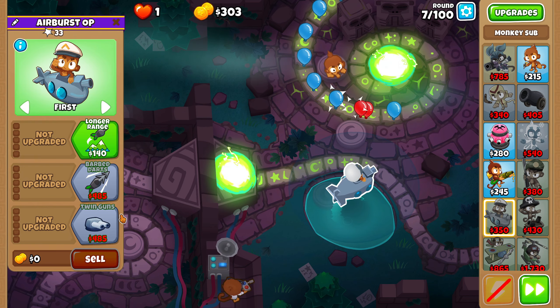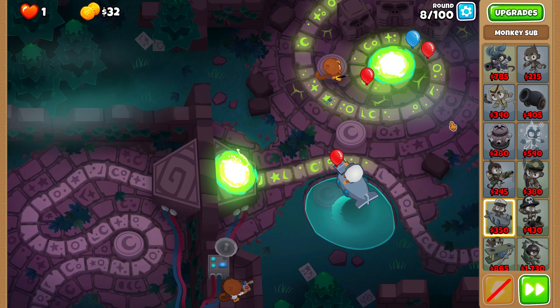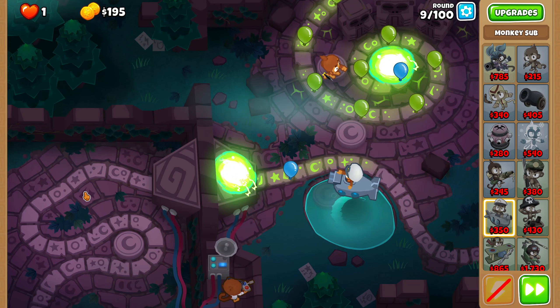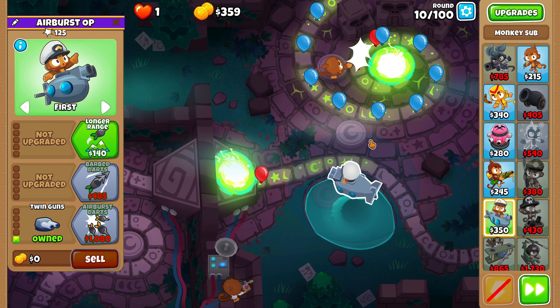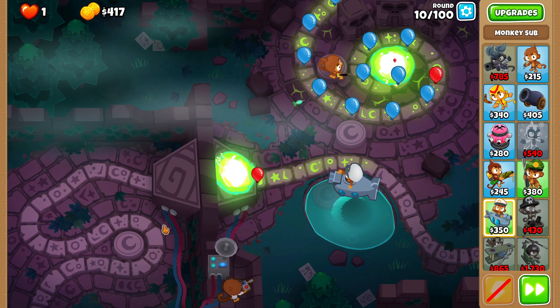Let's just see how far Dart Sub can go. Hopefully I can save it for Twin Guns. Once I get Twin Guns I'll save for Gwen. Twin Guns now — perfect. I realized Gwen's going to be kind of useless for a lot of the early game. I plan on using a 2-0-2 sub up until round 40, and then once round 40 hits I'll move the lane over here.